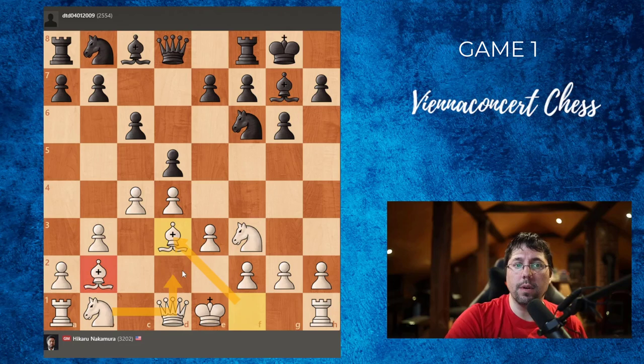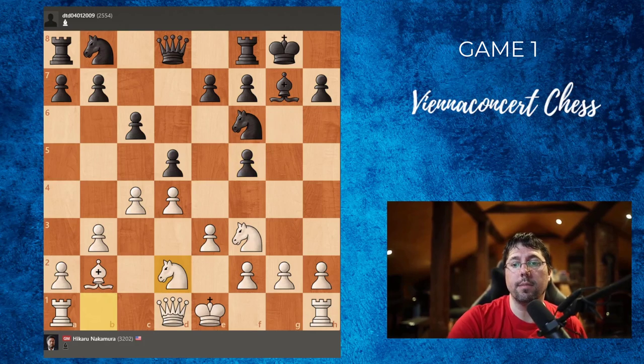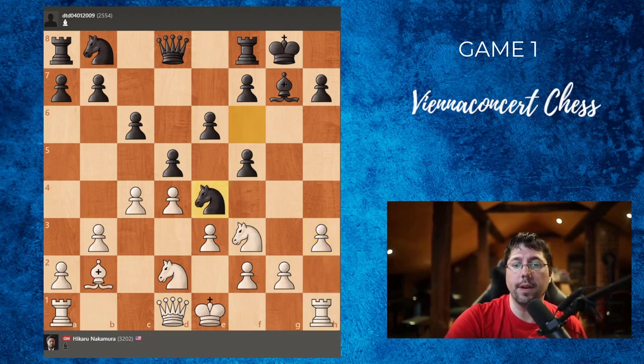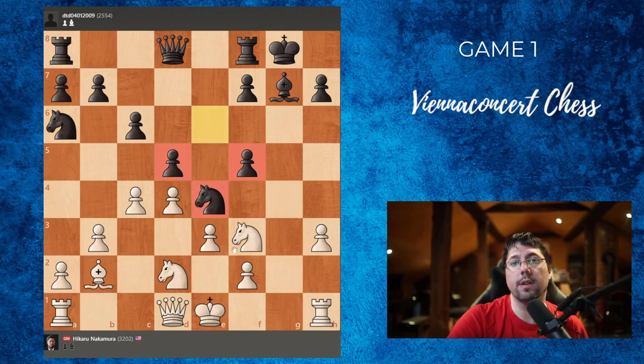Now his opponent made the first mistake, which is Bf5 — a slight inaccuracy. Nakamura took the bishop on f5, then gxf5 and Nbd2 was played. After e6 and Nd4, a very good move by Naka: just playing g4 and trying to open the g-file for the rook. The best move here would be Nd6, then gxf5 and exf5 — we don't mind this structure because Nd3 is very strong.